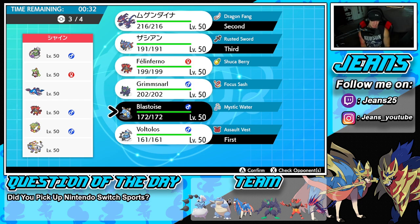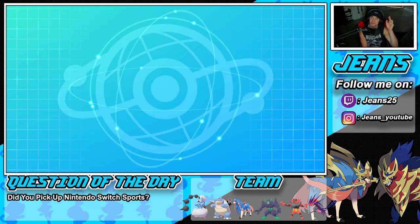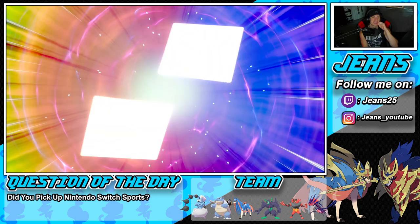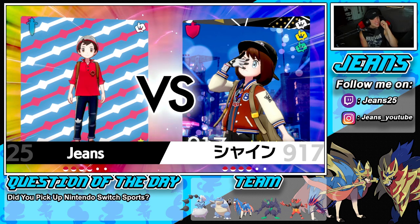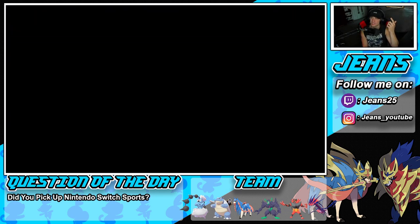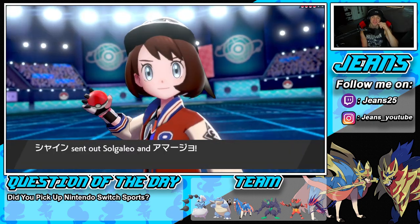Kyogre looks like a huge strategy — just hop in there and dump on Incineroar with no problem. We're going to go Blastoise, let's lock it in. This one is going to be tough. If I win this one, you guys need to sub if you're not already. If you're watching this far into the video you're probably already subscribed, but go follow the Twitter page — link in the description.